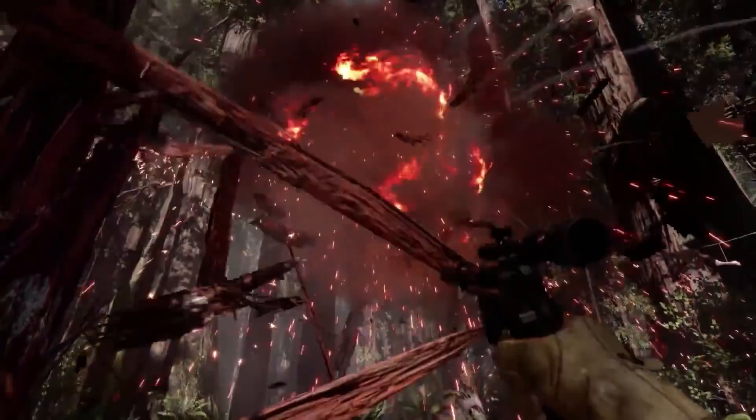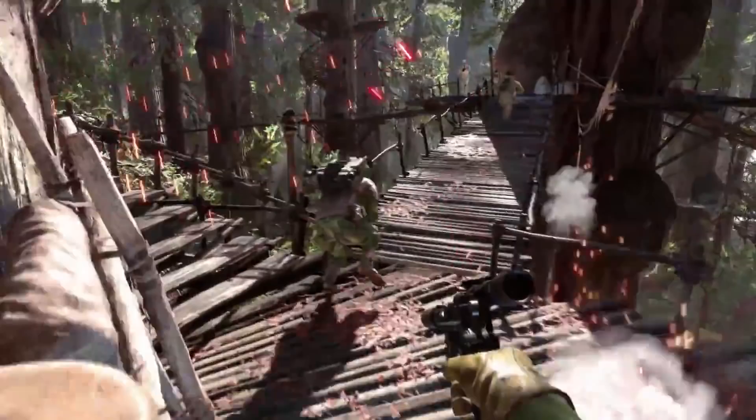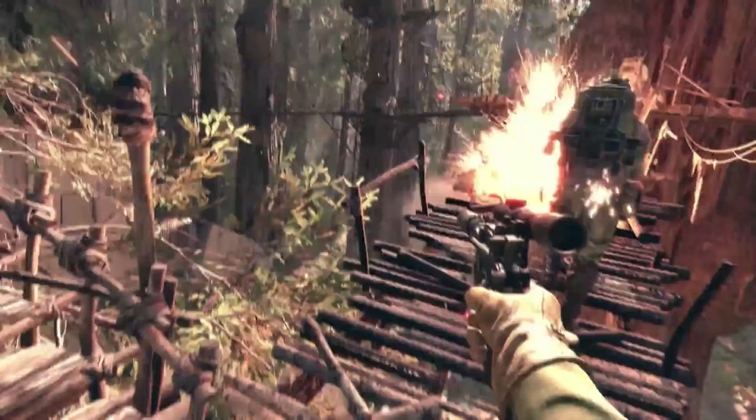An explosion cut — surprise, we're on Endor, complete with speeder bikes being driven by the Imperials, but also Rebels, as you'll see later. And then you can jump jet up into the Treehouse City of the Ewoks, which just looks amazing and is apparently also destructible.